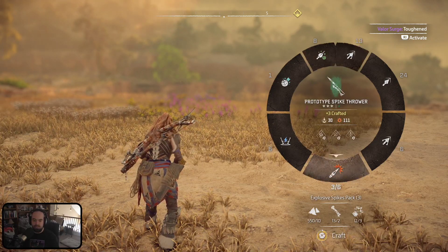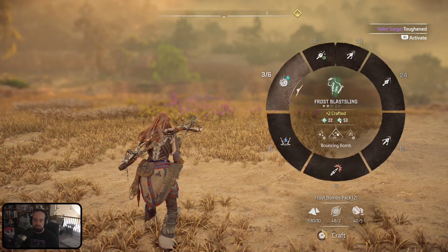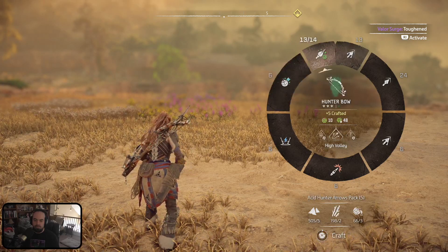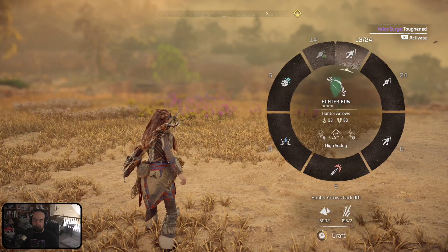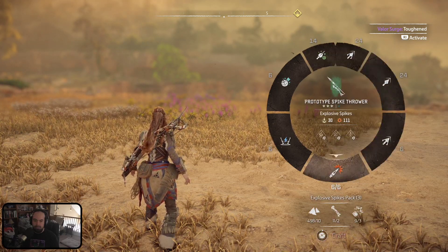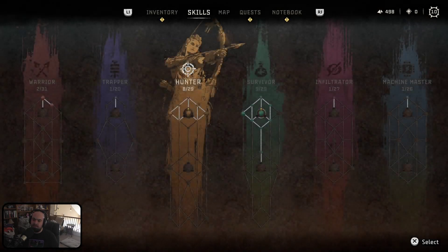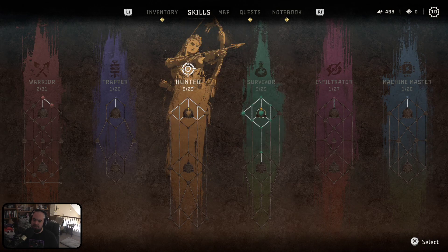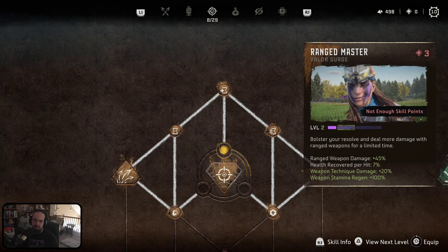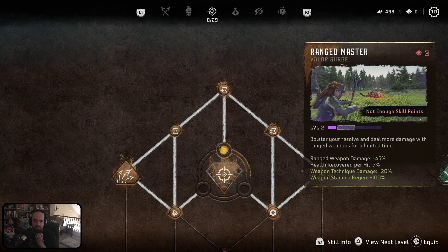Alright, let's restock up on our steer. Everything is restocked. So would I have to go to Skills maybe? You have to equip it. Ranged Master — I could do that.